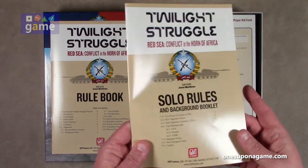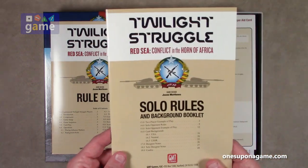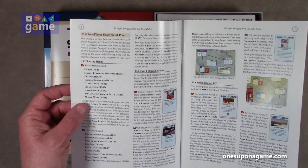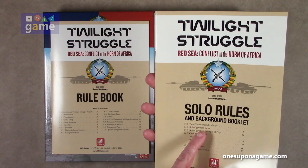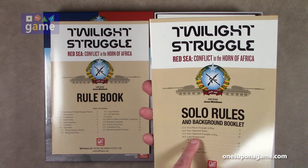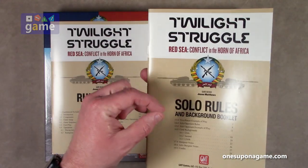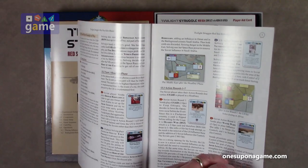Now we've got the solo rules and background booklet — this is pretty interesting. The main rulebook is 16 pages, but the solo rulebook is 28 pages, again on the glossy stock, full color. It includes a two-player example of play and then the solo opponent rules. Actually the solo rules themselves are only about four or five pages — pages 8 to 12 — and then you've got the solo opponent example of play starting at page 12, plus the background of the cards. So it's not really a 28-page solo rulebook; it's more background than solo rules.